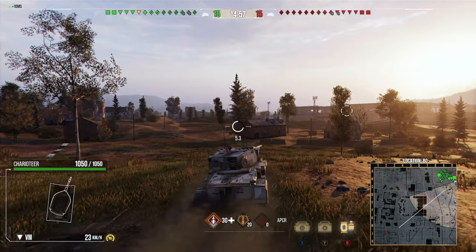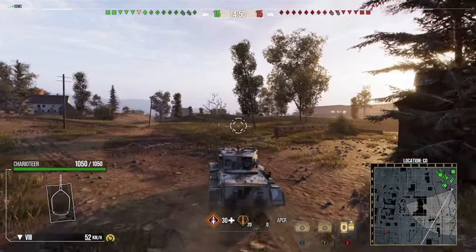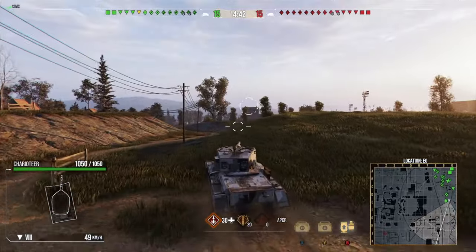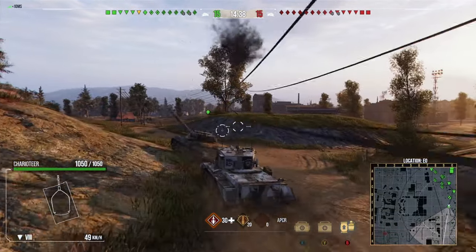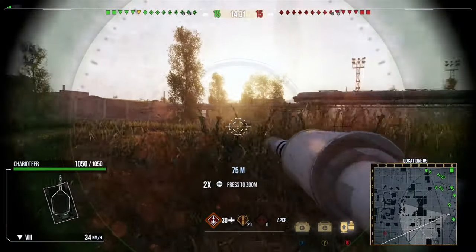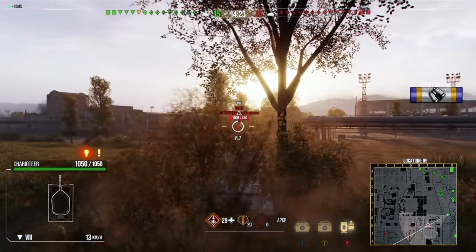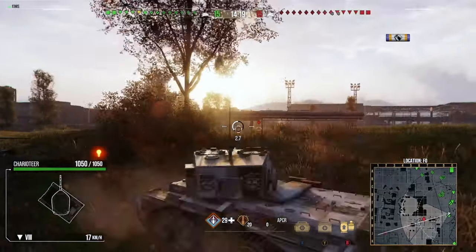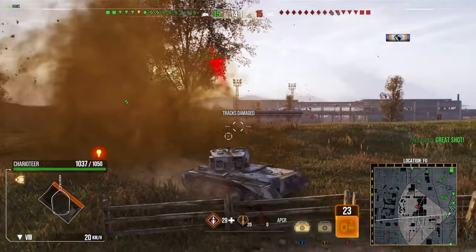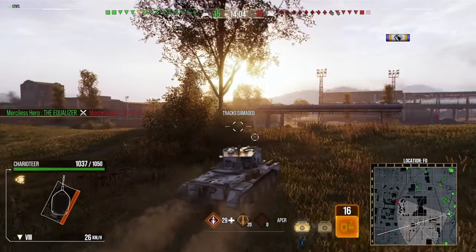For the final replay we're on Pilsen, where there are two enemy artillery, one enemy light tank, and we are top tier this time. Pilsen is probably not the best map for this tank, but honestly the Charioteer can be quite flexible, especially when top tier, because it's quick, mobile, and has a fantastic gun — you can make it work in most scenarios even if the map isn't ideal. Initially I'm just playing this position early on to see if anything crosses, since light tanks sometimes play aggressively and I'd like to put a shot into them.